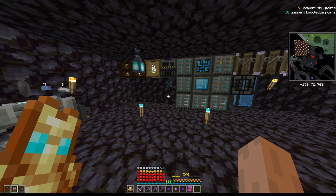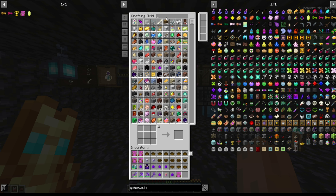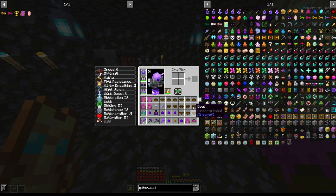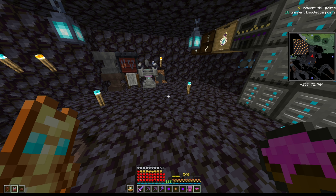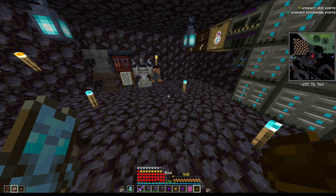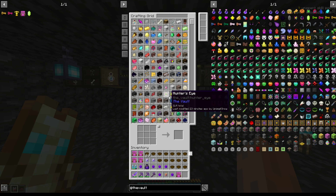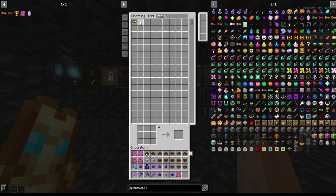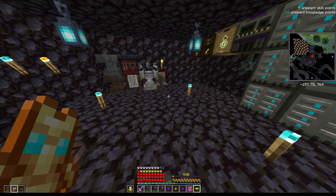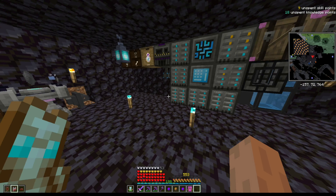I've eaten all the commons and rares, up to level 540. The best way I've found to eat the stews is to chuck them all onto the ground and eat with the charm of gluttony, then click the bowl out of my inventory into one of these slots. 12 epic stews — let's see how high we get: 548. And now for the omegas — 553.